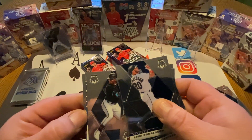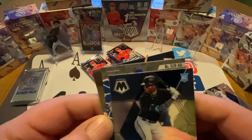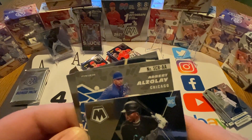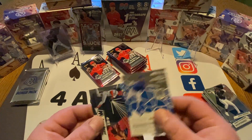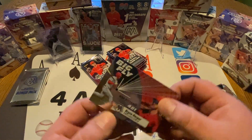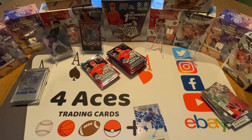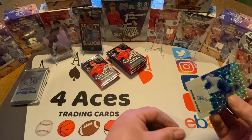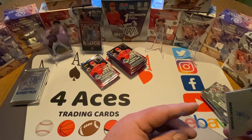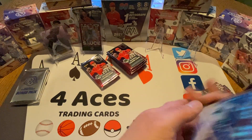Here's our auto. Let's see what it is — Adbert Azaleigh. Don't know him either. Not the greatest auto pull in the world. We didn't get a great one in the last box either. There's our auto. And Bryce Harper Big Fly — that's cool. Sleeve up the auto. Maybe it would have been nice to pull one of the bigger name rookie autos — that's what you're always hoping for — but still an auto, so pretty cool.